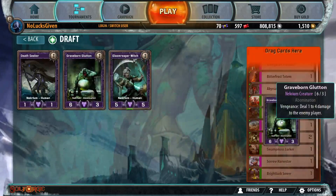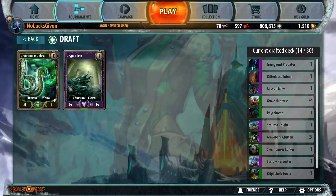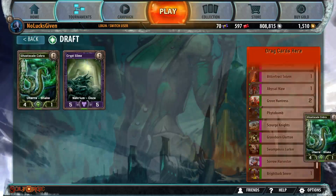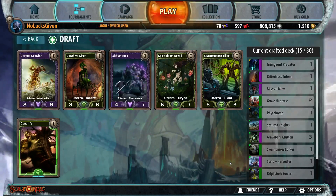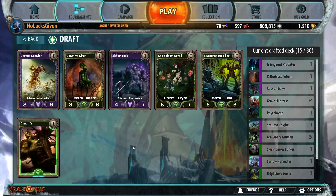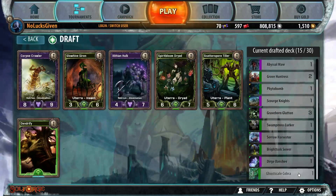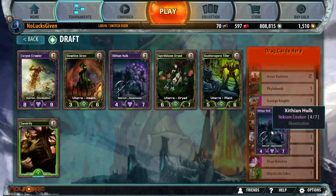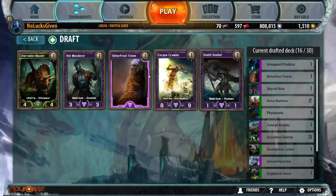Let's take another Graveborn Glutton — those are good in bigger numbers, they get to pile on damage so they add up to a relevant number. I'll take Ghost Scale here. I want to grab the Abomination; when in doubt I only have one abomination-matters card. I only have two good under-drops with Swamp Moss Lurker and Ghost Scale Cobra. Dendrify could be reasonable, but I think we can make Zythian Hulk work, and we could take a second Bitter Frost Totem.